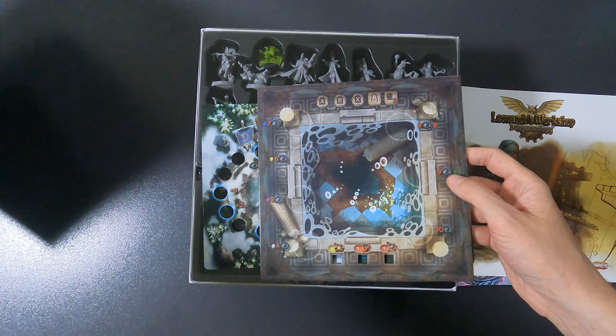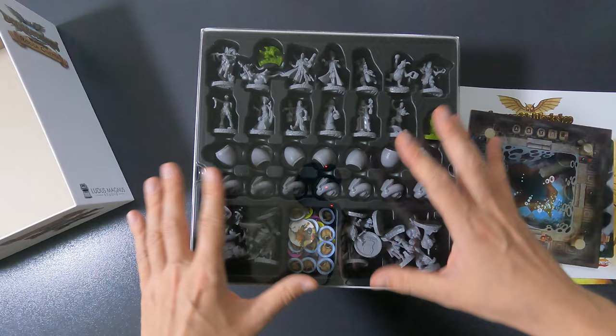Then we have the board and the overlay of the main game - Roca Civetta - so that's next. And then we have the miniatures. Here is the first new thing, so you can see there are a bunch of minis here and a bunch of tokens here.